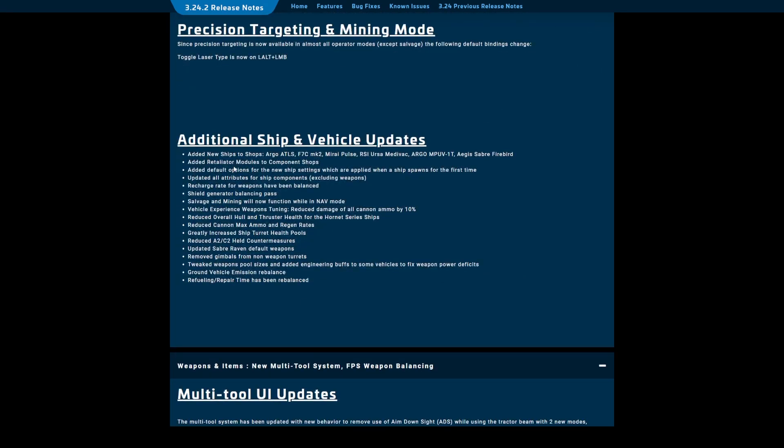Additional ship and vehicle updates: the Atlas is in shops already, which is a really quick turnaround time — usually you have to wait a full patch before it drops in stores. I think they read the blowback on the $35 price tag and just said yeah, okay, that was a miss. Mirai Pulse is out there — that is a fun little bike. Definitely buy in-game if you ask me, so is the Atlas. Ursa Medivac...